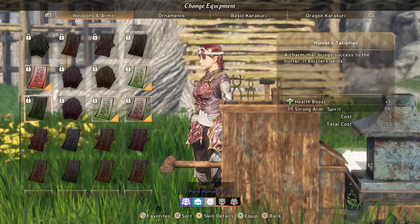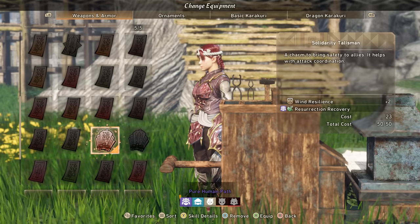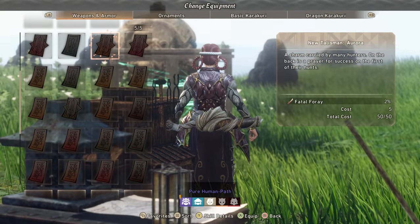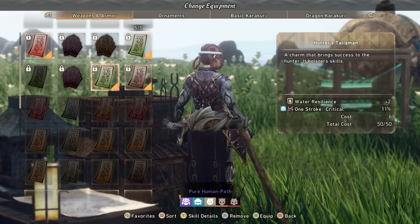As for the Talismans, Final Blow and Destruction Vart. Down here we're going for Resurrection Recovery to pick up all those people that are dying. And then we are loading up on One Stroke Critical — three different instances of One Stroke Critical.